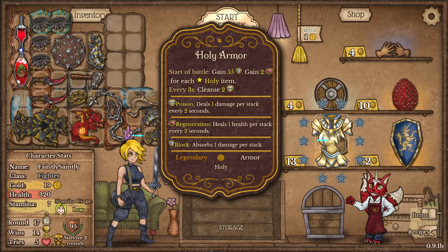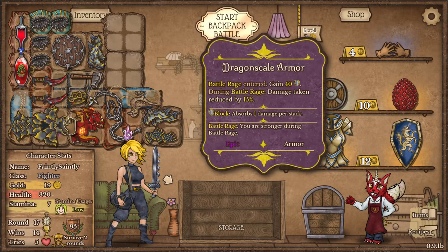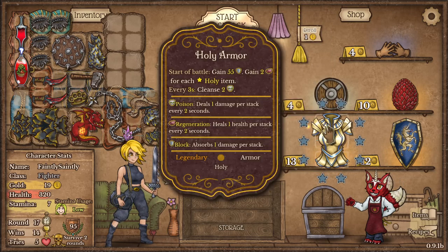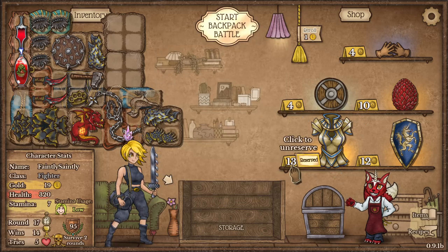I'll chuck in some armour. Every three seconds it cleanses poison. Gains 55 armour straight up and two regeneration for any holy items — I don't think I have holy, but I'm doing it purely for the armour. That's fine, I'll wait and see.